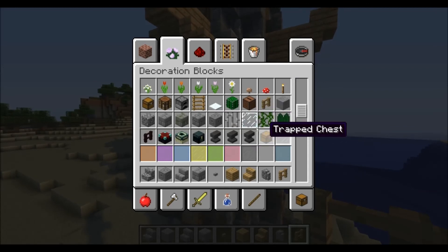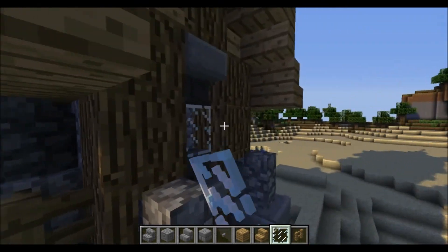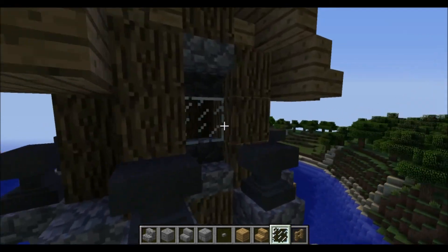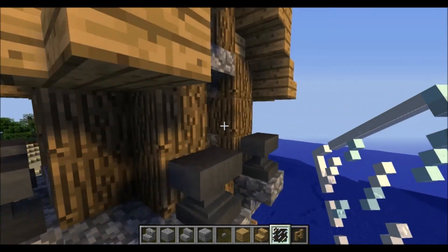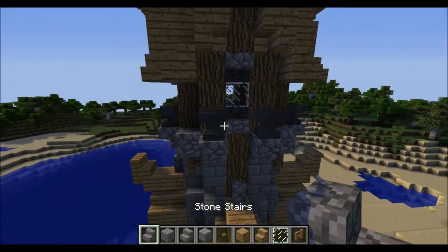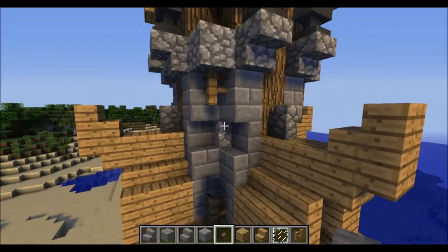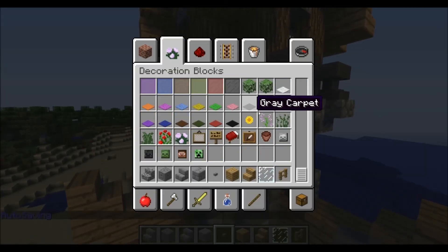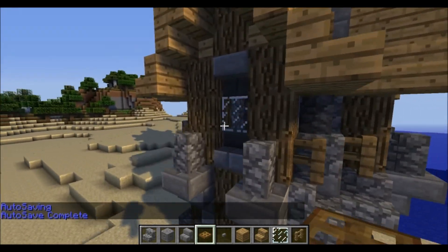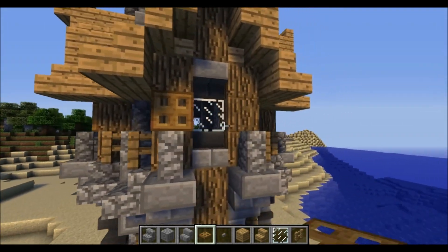I'll try to keep this style during the whole series because I will do a lot of stuff around here and up here as well. Pretty cool — we have to add some more details. For the details on this one, trapdoors look amazing if you put them on the right spots. That's a perfect spot just next to the window.